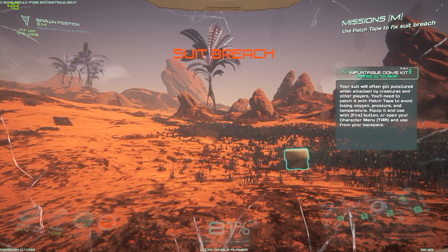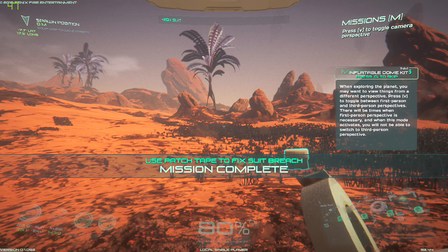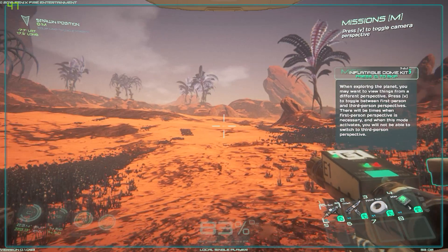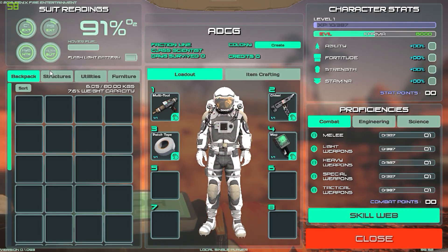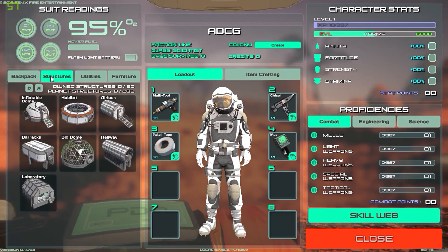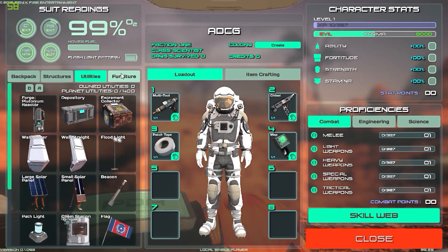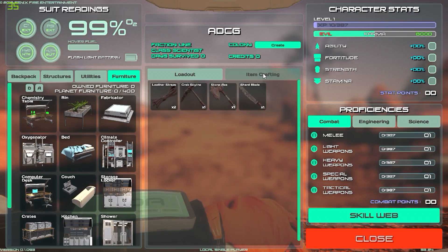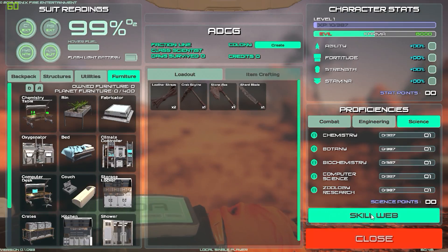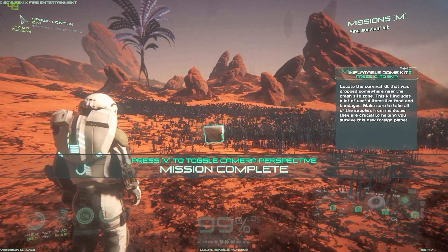As you can see, we crash landed on this planet or third moon of some sort, and I got a breach in my suit which I just patched — good to go. I'm using keyboard and mouse but it does offer controller support as well. We got structures, habitat, utilities, depositor — there's a lot of stuff here. Item crafting, engineering, science, level up, skill web — there is a lot to do.